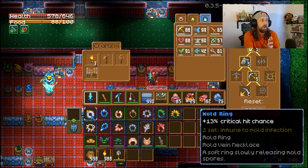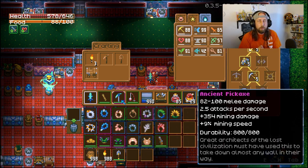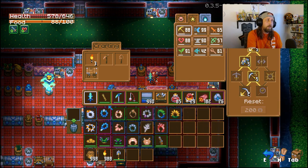At number 2 is the Ancient Pickaxe — the best pickaxe in the game. A lot of people use this for their mining class because you can convert mining damage to melee damage. It gives 354 mining damage just from the pickaxe alone, making it extremely powerful for a mining build. You can get it by farming Azios or finding it in the magical runes shown on the map in the ancient pickaxe video.